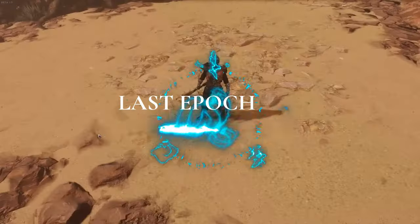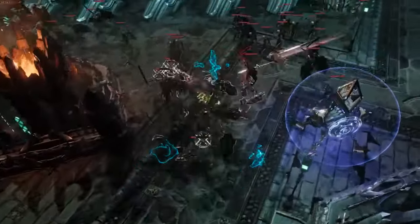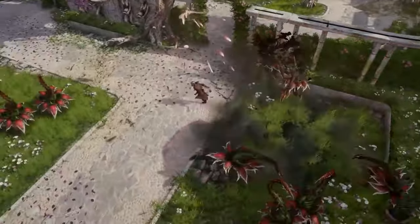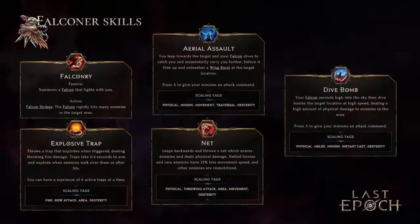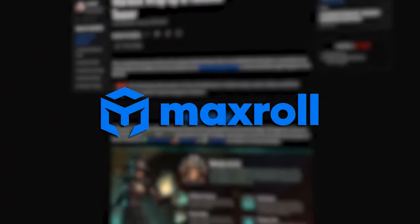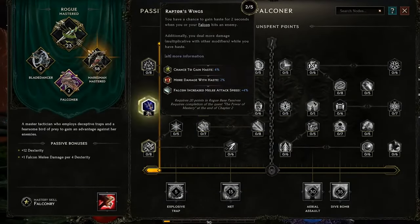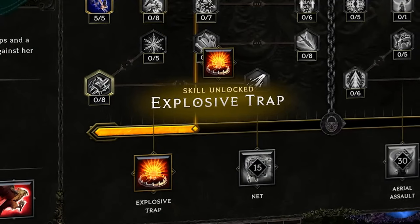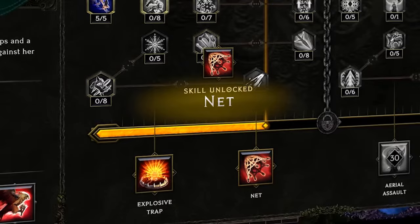Hey there, Goblin here, and today we're covering the Last Epoch Falconer reveal. Falconer is the last mastery we haven't seen yet, and now it's out. The skills are Falconry, Explosive Trap, Net, Aerial Assault, and Dive Bomb — and all of those can already be planned for on maxroll.gg, link in the description, so you can plan ahead for what you want to play.